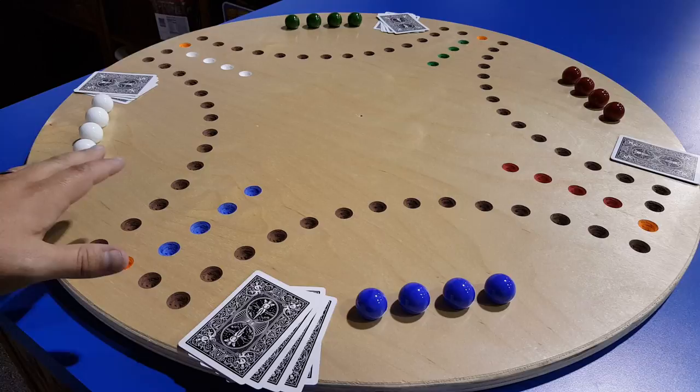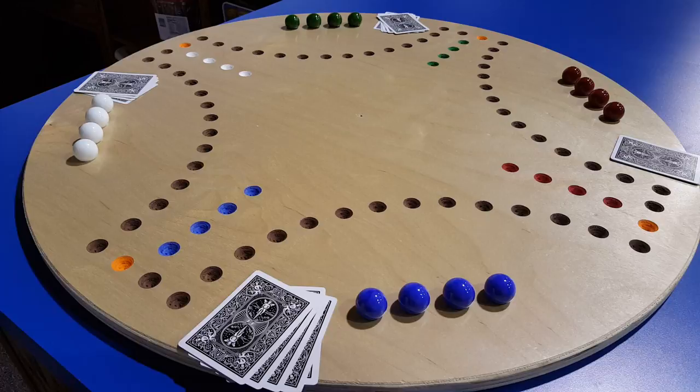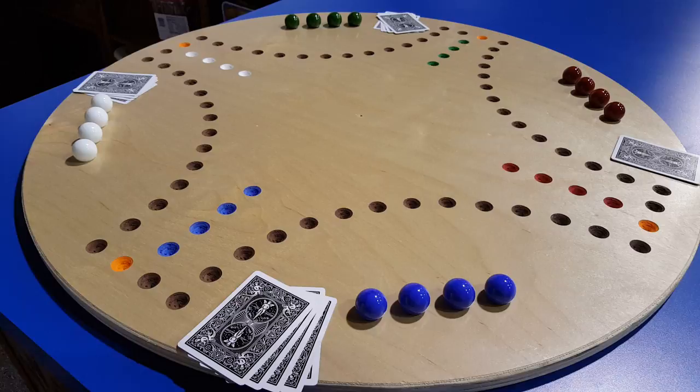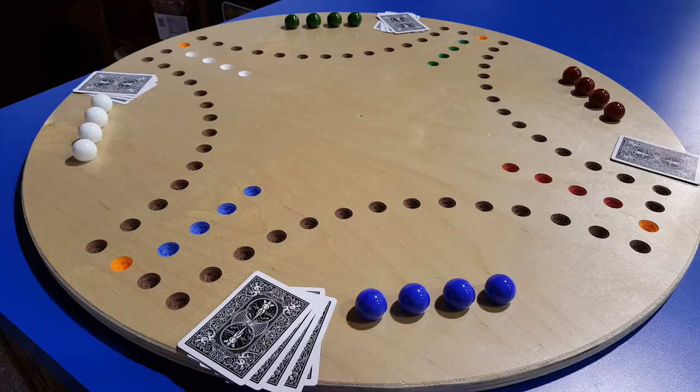The board has two sides. One side has room for six players, and the other side has room for four players, and we are on the four-person side today. All of your marbles are in what's called the kitchen — so you've got the white kitchen, the green kitchen, the red, and the blue. The goal of the game is to get your marbles from your kitchen to your home spaces, so white is trying to get to white's home spaces, and so forth.